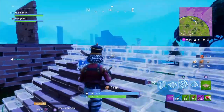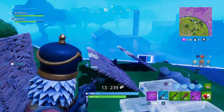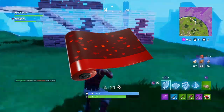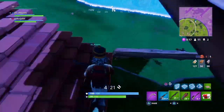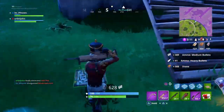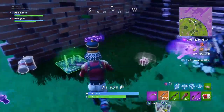And then finally, the last thing in the set after the skin, the back bling, and the pickaxe — we have a wrap which is going to cost you guys 500 V-Bucks. That is the Heart's Desire. Pretty simple, just a darkish red and then you have a lighter red for the little hearts. That pretty much makes sense for Valentine's Day — everything's heart-themed except the pickaxe. I don't know why that's TNT, but it is.